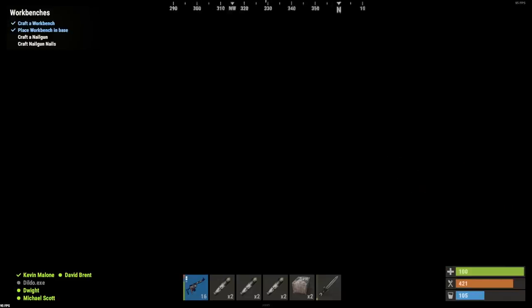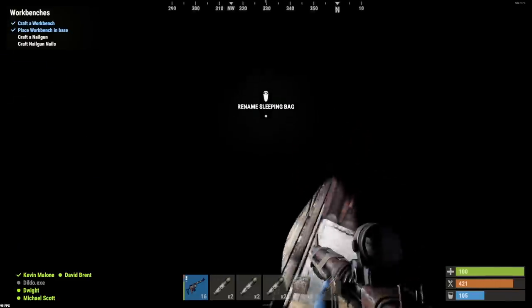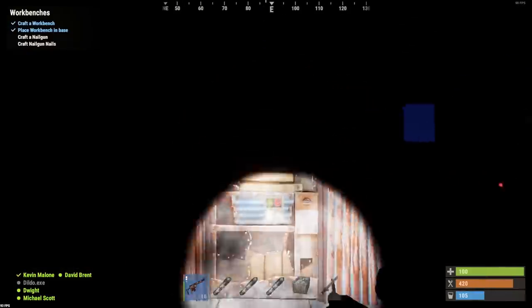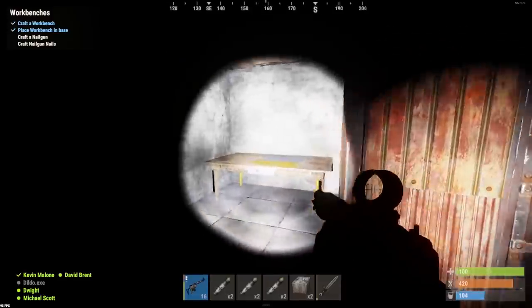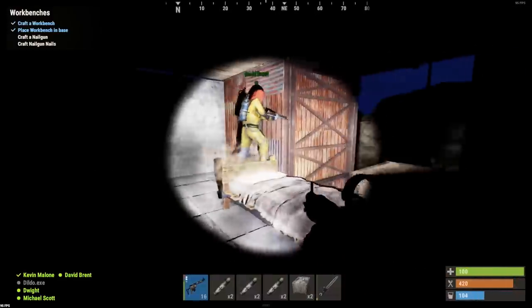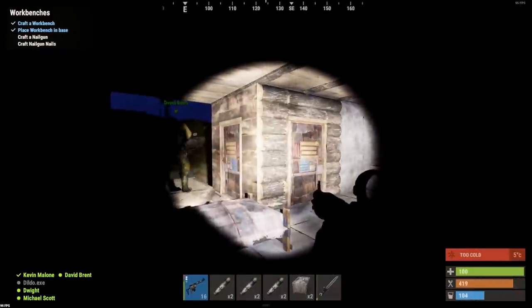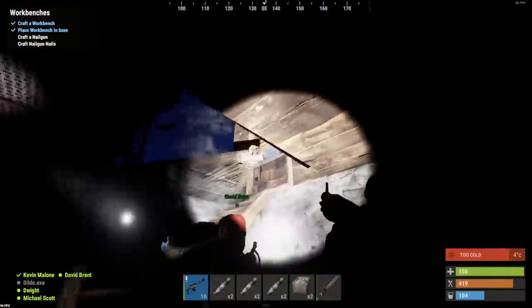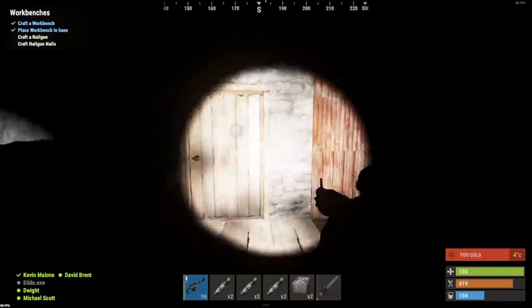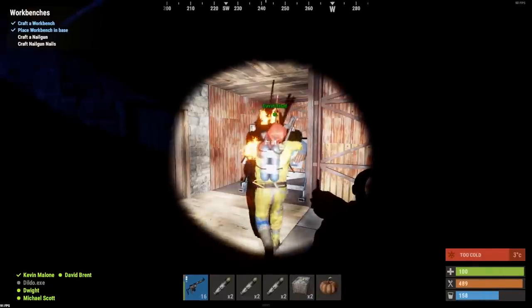Anything in here Jason? Bed? No, there's nothing in here. Yeah, he's asleep in this one, you can see his little legs poking through. So what do you reckon - loot room, loot room? I reckon both of them are loot rooms. What's the floor underneath this exactly? Oh it's metal. Metal and whatever's that - god only knows what we're looking at.